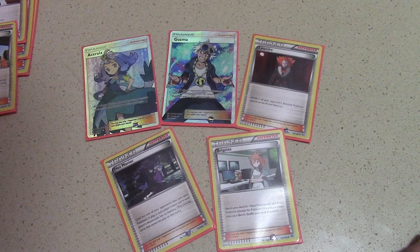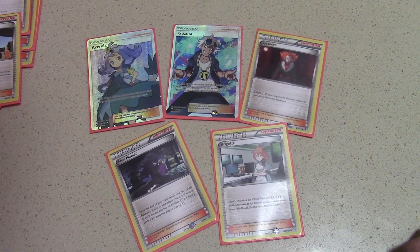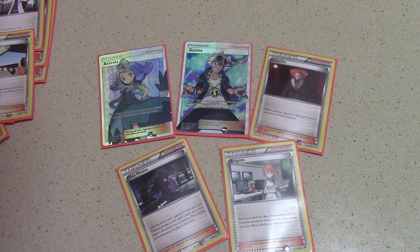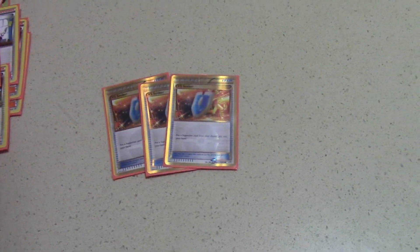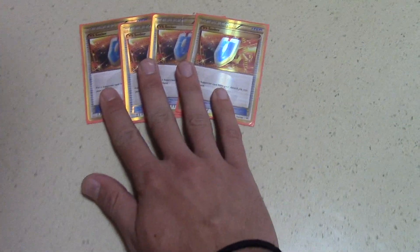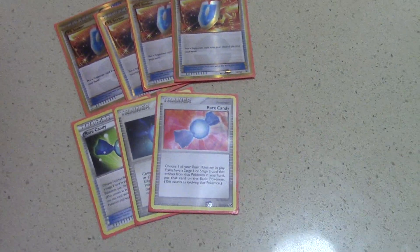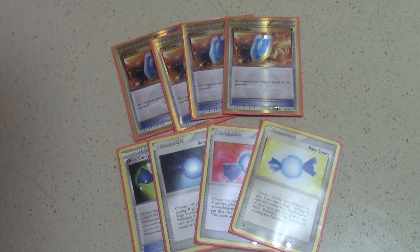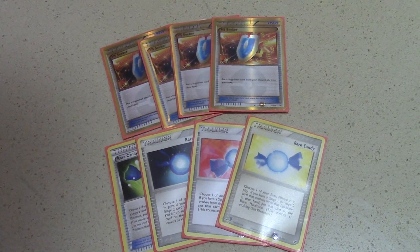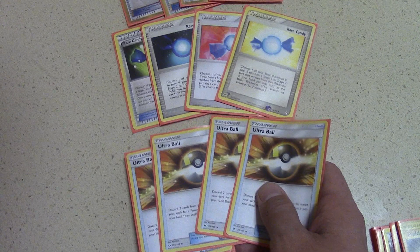I like the 1 Guzma, 1 Lysandre split because at the end of the game sometimes you need a Lysandre, sometimes you need a Guzma, and I like having the option to pick with Versus Seeker. Brigette is great for starting out the game and getting your bench full of Ralts, and your tech Pokemon like Sudowoodo and Machoke. We play 4 Versus Seeker to get those supporters back. I bumped back up to 4 Rare Candy — you can see I'm playing 4 different arts of Rare Candy, which I think is fun. Playing 4 of those helps speed the deck up. Obviously we also play 4 copies of Ultra Ball to help search our Pokemon throughout the course of the game.